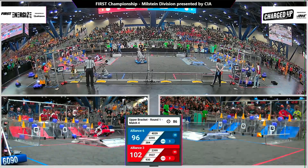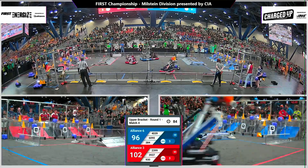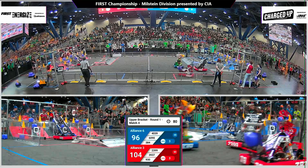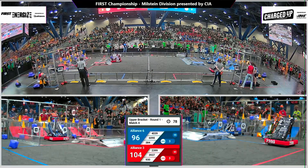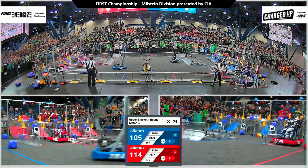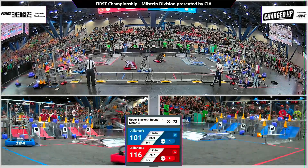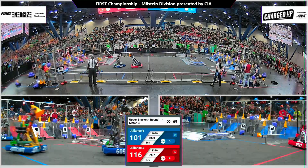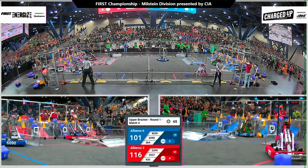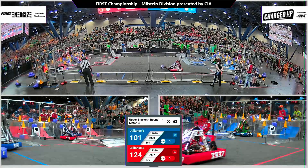Red finished with that upper row, going for the middle row now. Over on blue, they are done with the upper row as well. We are a tight match here with links being scored left and right. Breakaway using their pivoting arm to drop one off as their alliance partners, the Fighting Unicorns, do the same. Sparky 384 running across the field with their cone.